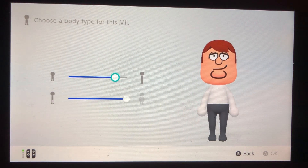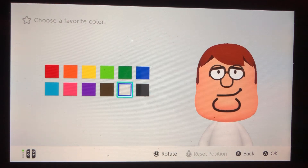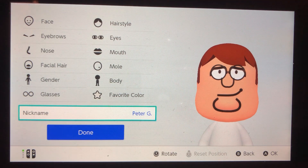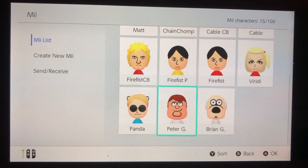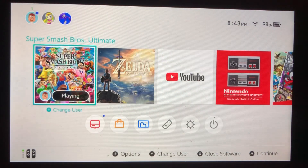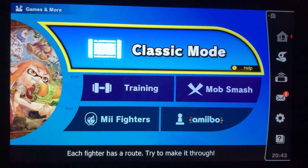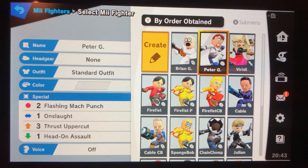For the body, the size really doesn't matter, but it makes the most sense for Peter Griffin. The favorite color is white, just like his shirt. We're going to go ahead and name it Peter G. — name it whatever you want — and press done. Now, as always, I'm going to be making him in Smash Bros. Ultimate. Head to Games and More, then Mii Fighters, and we're going to go over to Peter G.